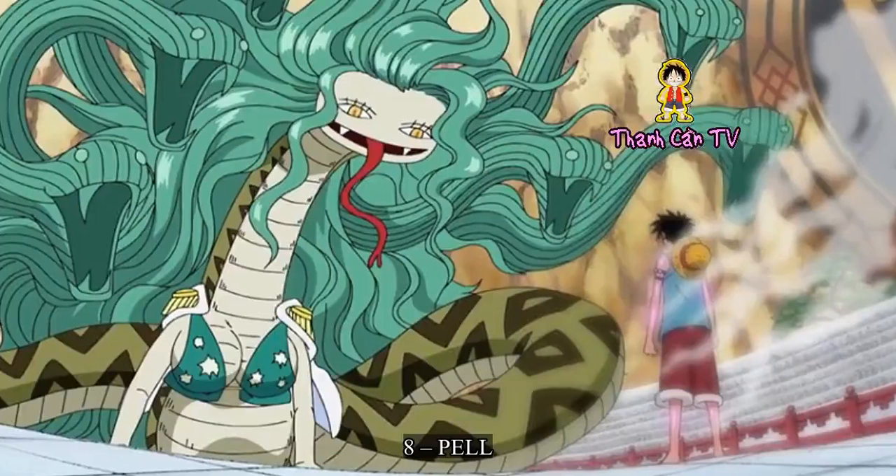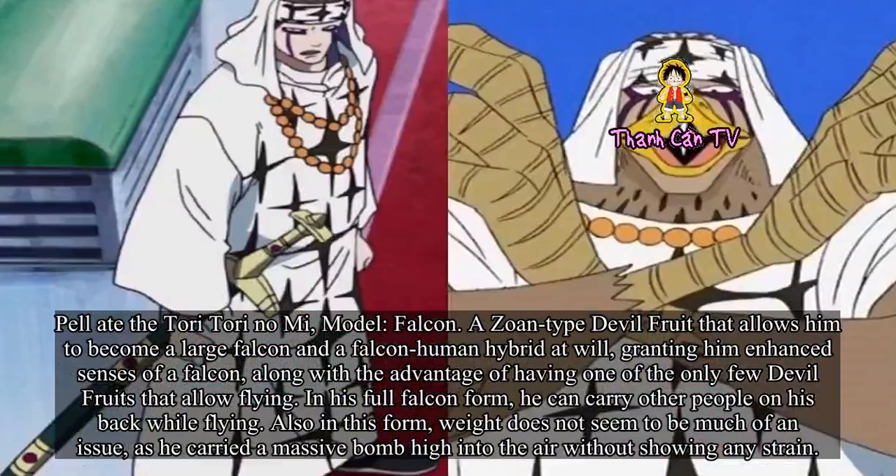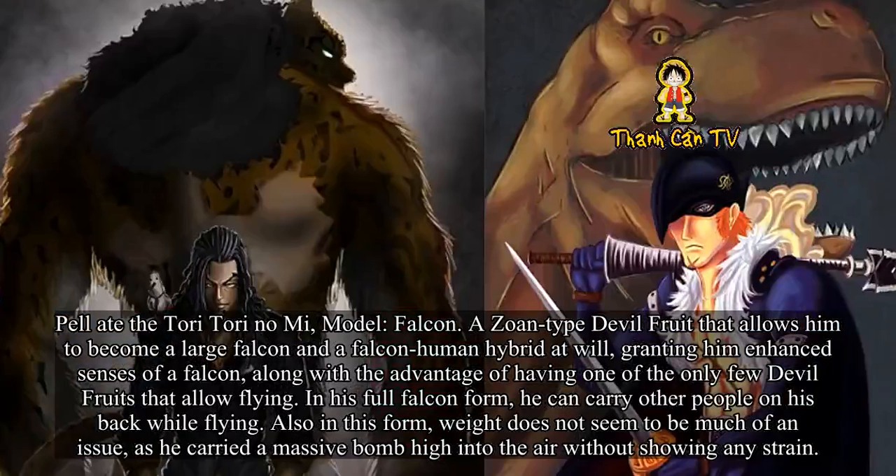Number 8: Pell. Pell ate the Tori Tori no Mi, model Falcon, a Zoan-type devil fruit that allows him to become a large falcon and a falcon-human hybrid at will, granting him enhanced senses of a falcon, along with the advantage of having one of the only few devil fruits that allow flying. In his full falcon form, he can carry other people on his back while flying. Also in this form, weight does not seem to be much of an issue, as he carried a massive bomb high into the air without showing any strain.